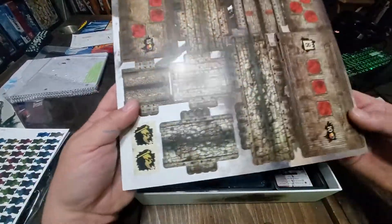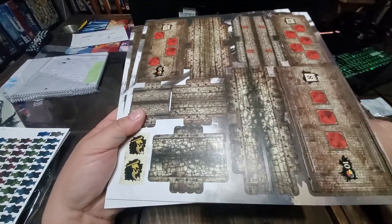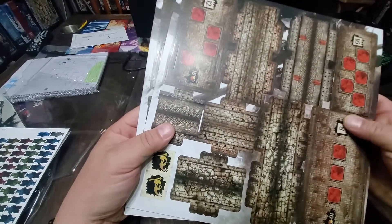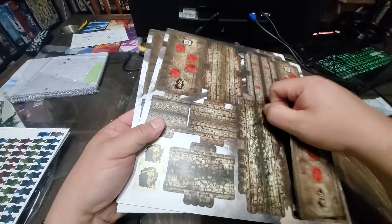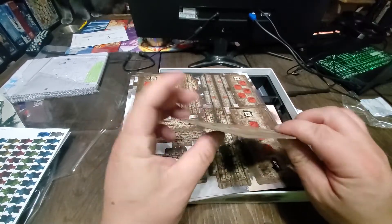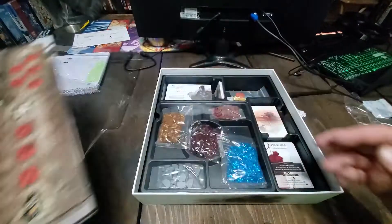These are the Great Wall pieces and punch boards. Apparently one of the complaints is that this won't fit in the core box when it's punched. Nice, thick punch board.